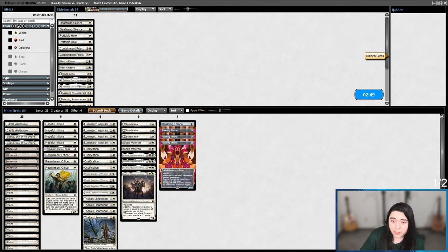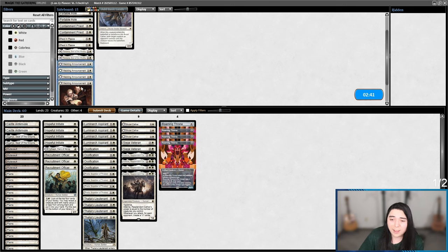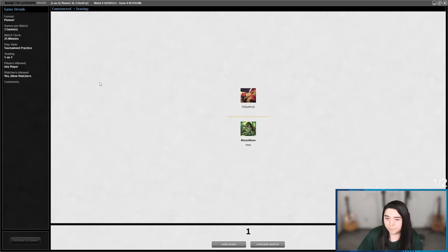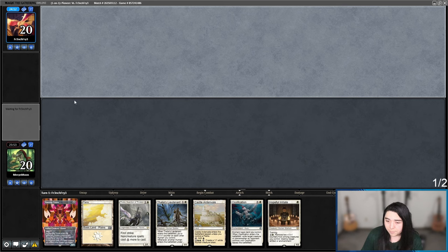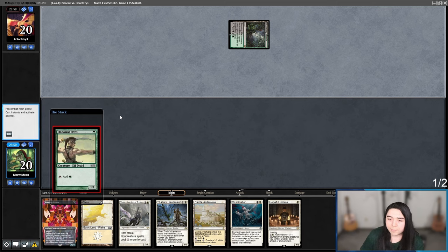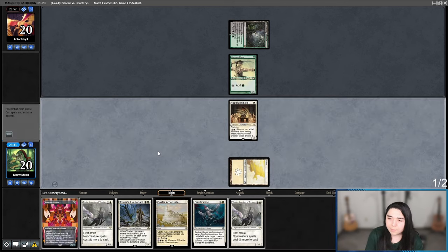I don't know what they're on — could be like a Planeswalker deck. Brutal Cathar is not the worst. I feel like Wedding Announcement may be good here, even though they could have Abrupt Decay, but their deck could be pretty controlly. I probably should just run it back until I know exactly what they're on. Two-lander with Ossification and a one and two-drop — let's keep it. Thalia could be good here if they have a bunch of walkers and removal spells. Is it Golgari Elves, Coco Elves?